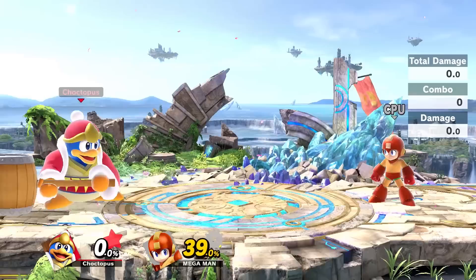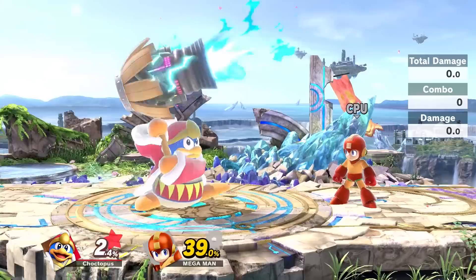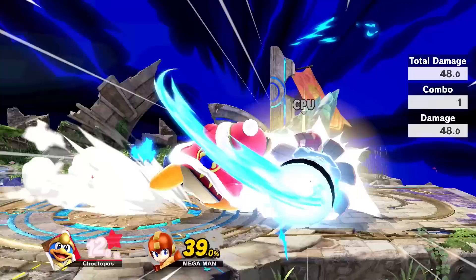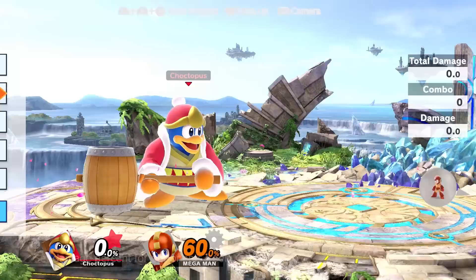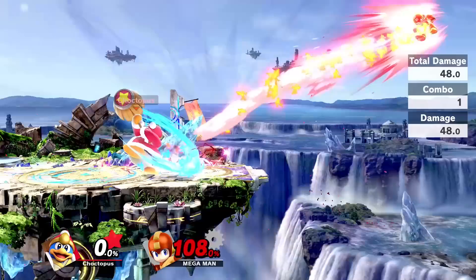Down B is Dedede's jet hammer, which is chargeable, but after a while he'll start taking damage. A fully charged jet hammer can actually break a shield and can kill at around 60% damage, so it's pretty strong. Keep in mind you'll have very limited mobility while using it, so be careful.